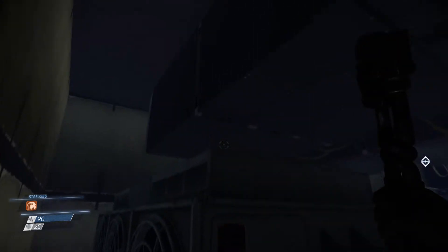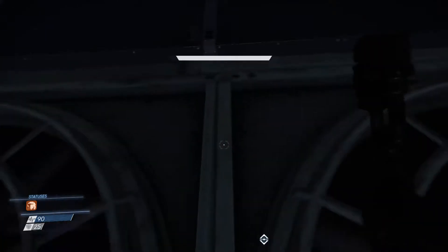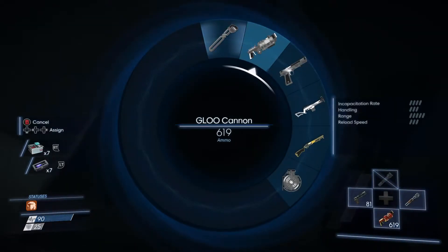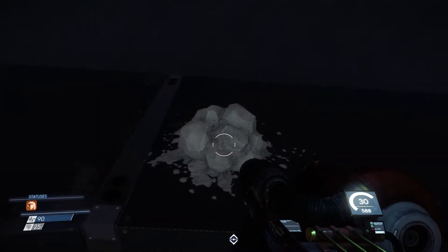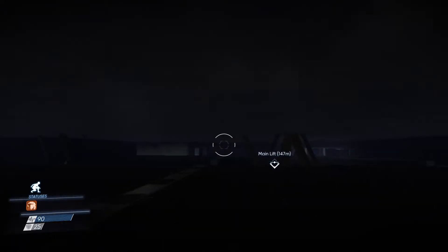Once you get back here you want to climb onto this and then get your glue cannon out. From here we want to place some glue where I do and then climb up on top of this. I recommend turning your lights on around this time so you can see what you're doing.